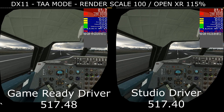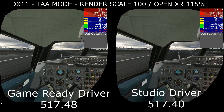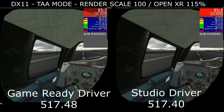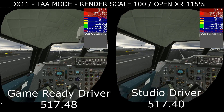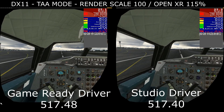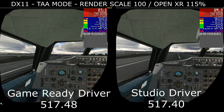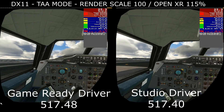For this first test we're using TAA mode in DirectX 11. It's worth noting that I'm using an upscale of 150% in the OpenXR development tool — something I would never do usually in TAA mode, but I thought why not tax the system to the limit. This is the beautiful Concorde by DC Designs and we're taking off at London Heathrow, with my in-sim settings the same as my recent setup video, which I'll link in the description below.